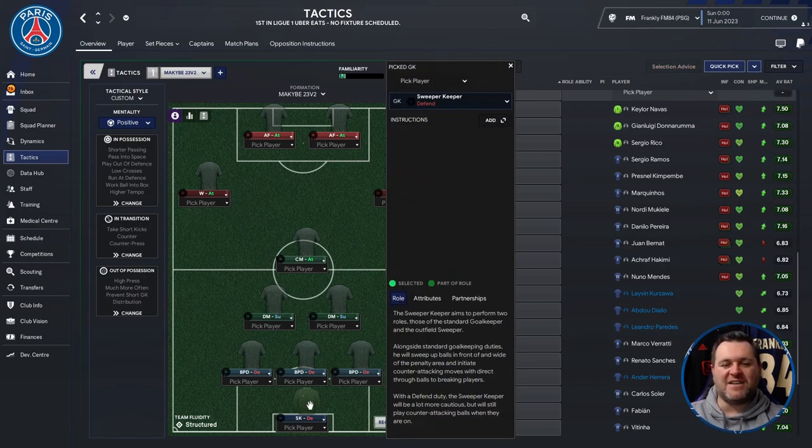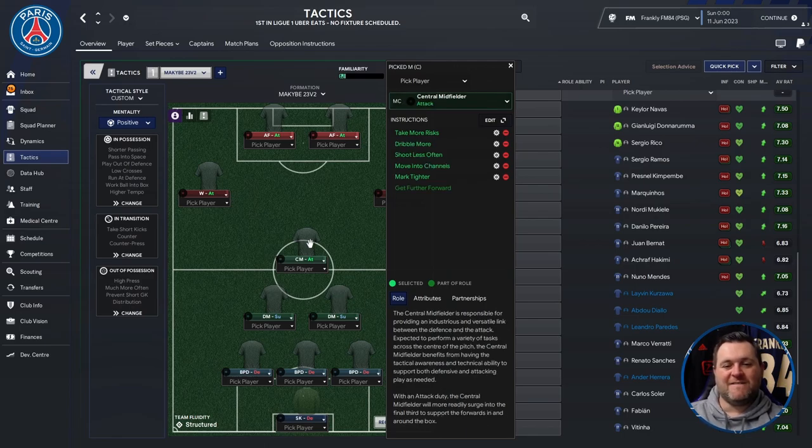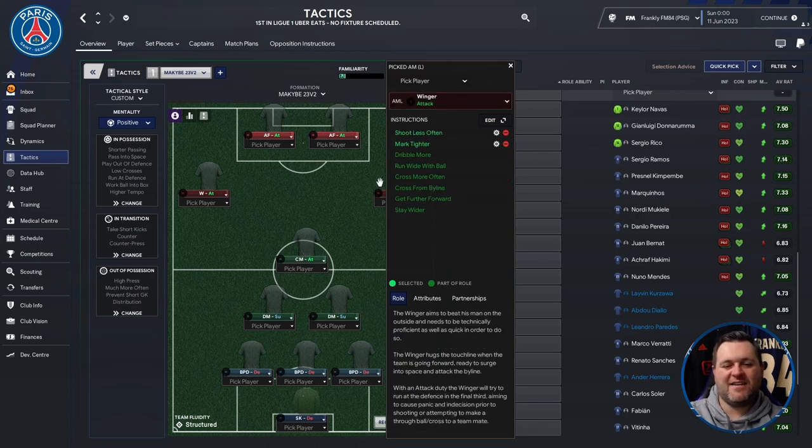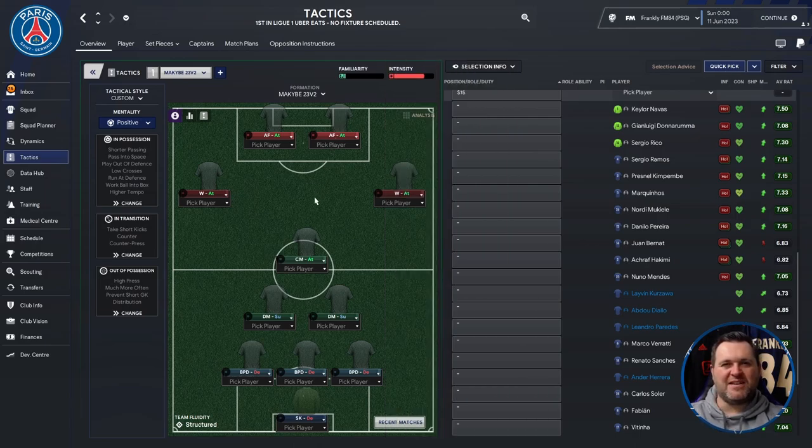Breaking down the positions: we have a sweeper keeper in goal, three ball-playing defenders at the back, two defensive midfielders in the center, a center midfielder in the middle, a winger on attack on the left-hand side, a winger on attack on the right-hand side, and at the top of the pitch two advanced forwards on attack.